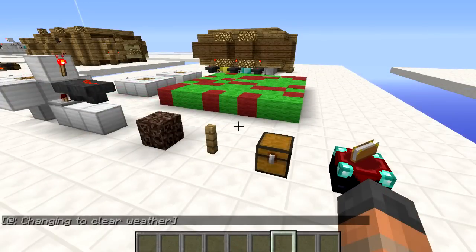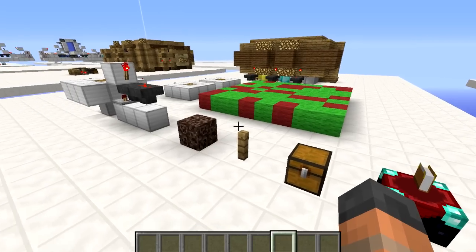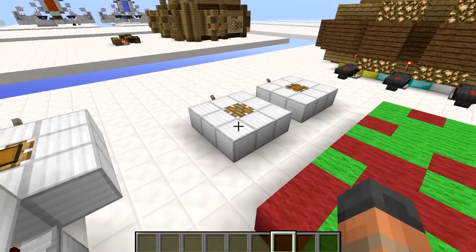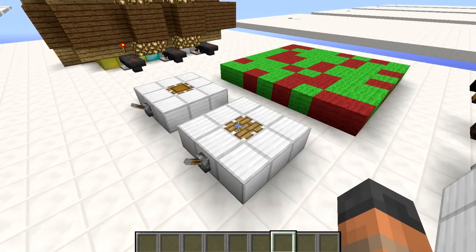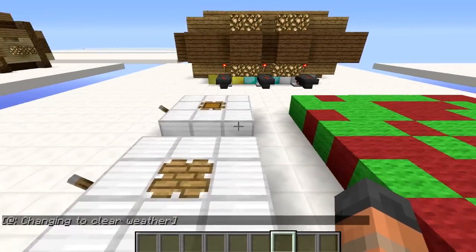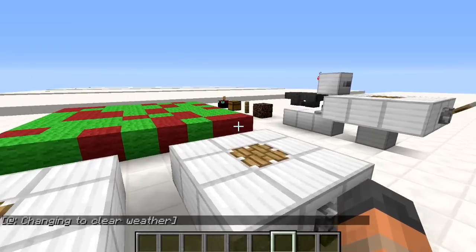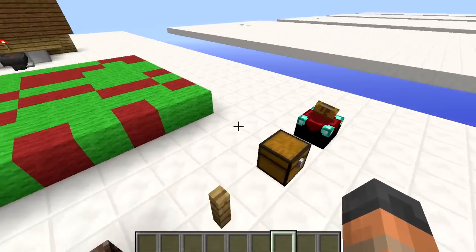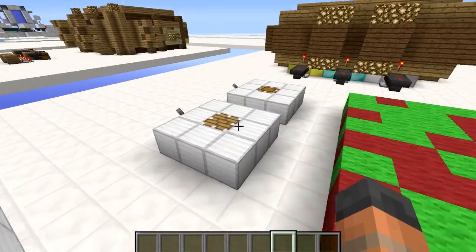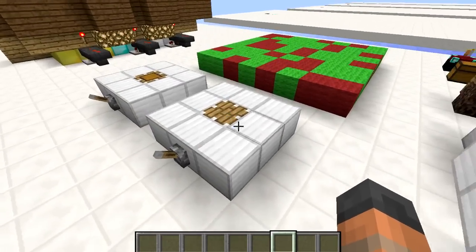That is pretty much everything you need to know about the piston chest. If you are thinking of going into a test world to try different blocks below it, I have already done that. If you use soul sand underneath the piston the minecart chest will sink down into it and be completely inaccessible. If you use a fence post underneath, the minecart appears even higher, with the hitbox coming out of the piston — ugly and inaccessible. And if you put a regular chest or enchanting table underneath, the minecart chest will simply sink down into that block and won't be accessible whether the piston is open or closed.